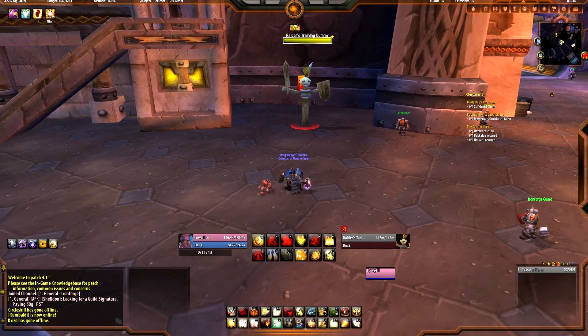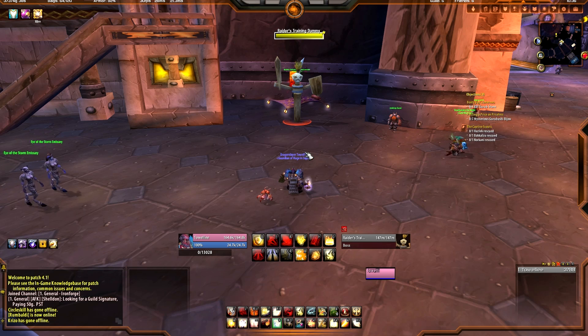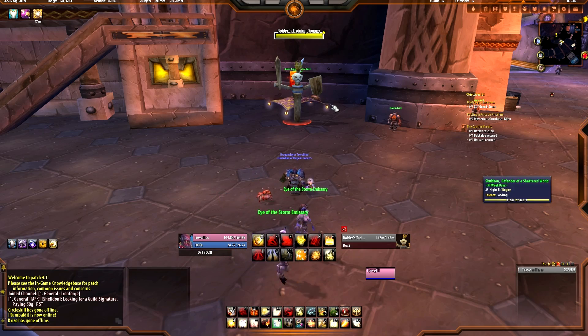That's basically the third major change — no matter what, Sacred Duty will only expend itself if you actually hit with your Shield of the Righteous, and it will stay up there until you get a hit. So it's okay if you parry, miss, or dodge with Sacred Duty up — don't worry about it. Just keep hitting Shield of the Righteous until you actually hit, and it will hit.